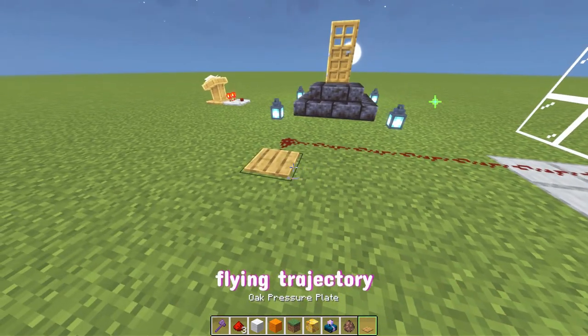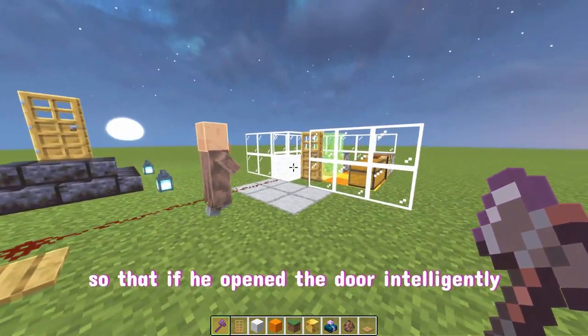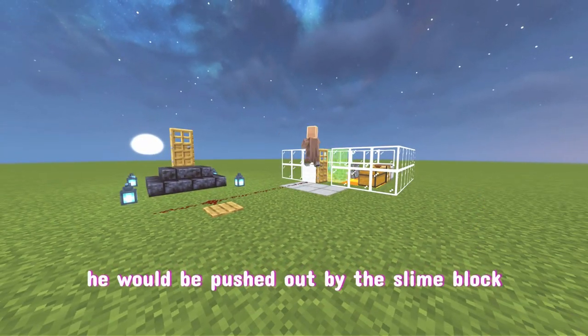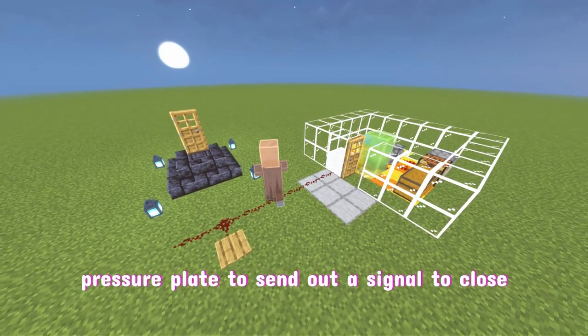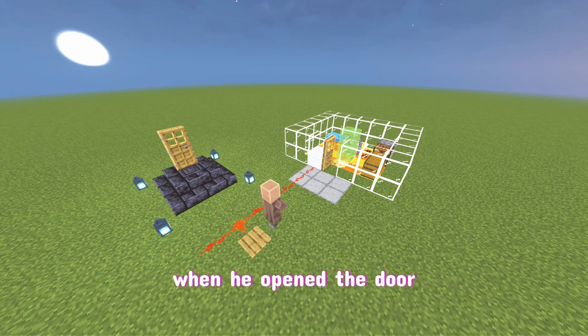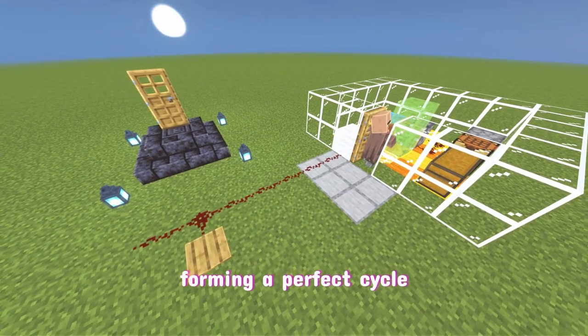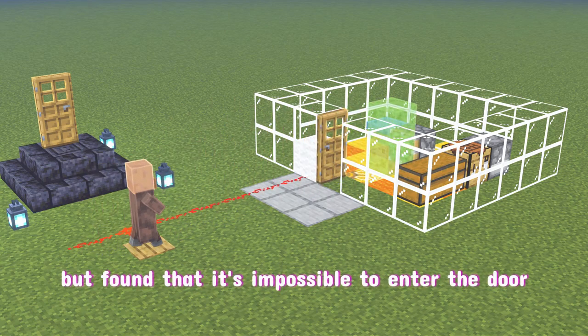By placing a pressure plate at the villager's landing point, if they open the door and get pushed out by the slime block, stepping on the pressure plate sends a signal to close the open door. Then when the villager opens the door again, they get pushed out once more — forming a perfect cycle.